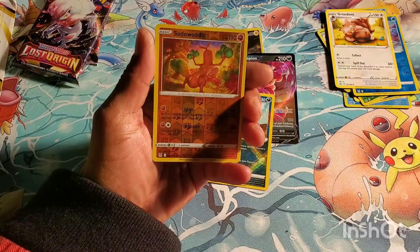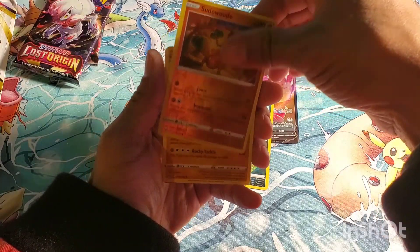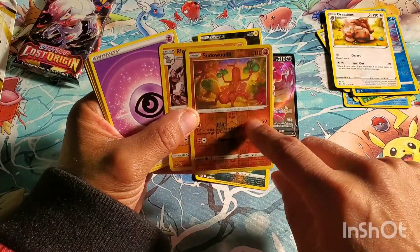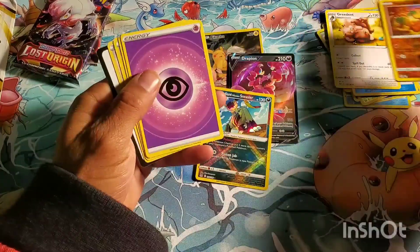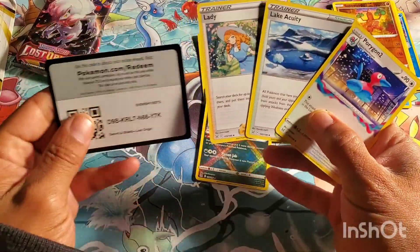Porygon, got the Picklewood tree and Raiperior — I thought it was going to be another one of those, but Sudowoodo is a common in this set. Got a Porygon2 and the southern bell lady.